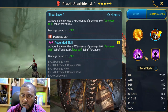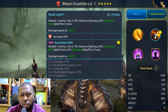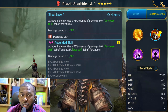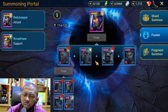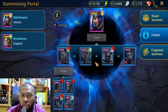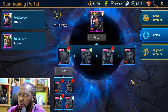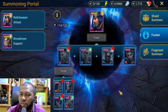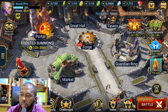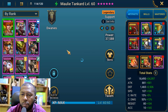Fane can do decrease defense and weaken if you don't have Rhazin — for force, spirit, or magic affinity bosses. As you face different bosses, you use the right decrease defense and weaken champion. Fane was the second champion I've seen in Raid that can do both on a single ability. There are others like Draco and Lydia who can do it on an AOE basis, but Rhazin was the first I saw for single target.